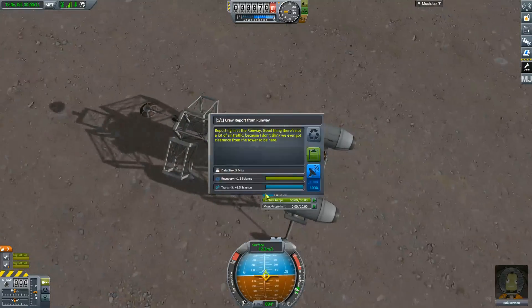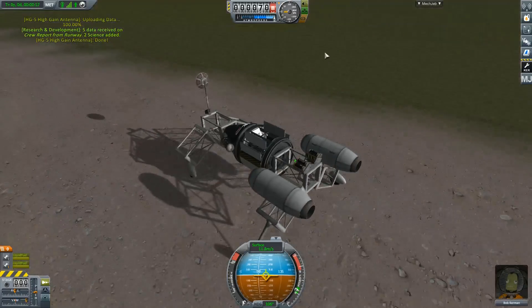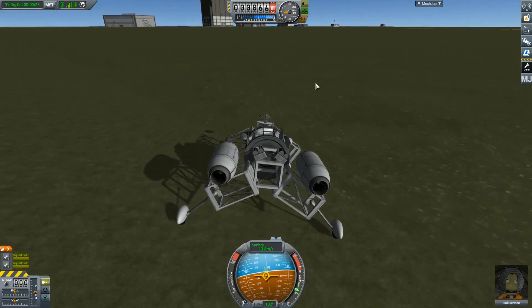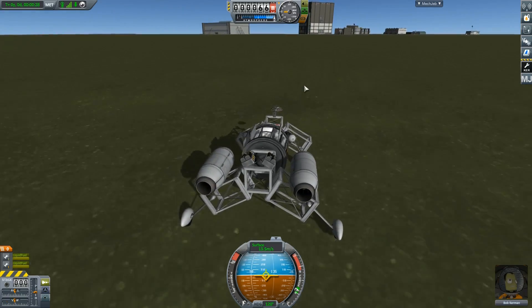You want to keep your throttle pretty low because if you get going too fast you can crash it pretty easily. It's also best to use a scientist because they can reset the experiments as you go around to every section of your space center.